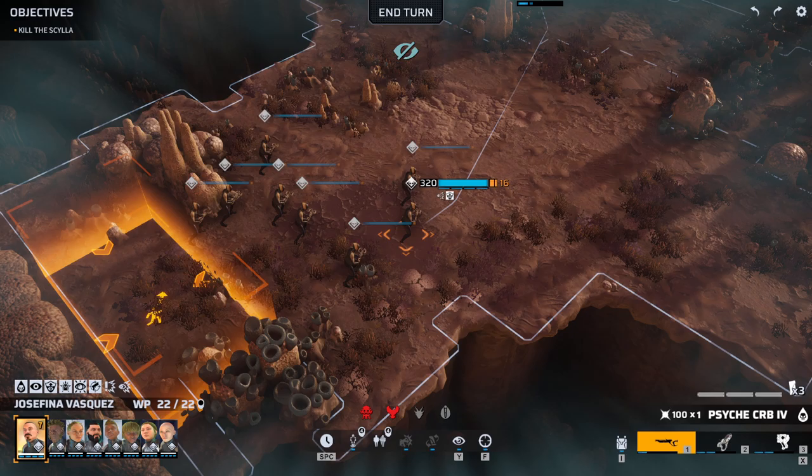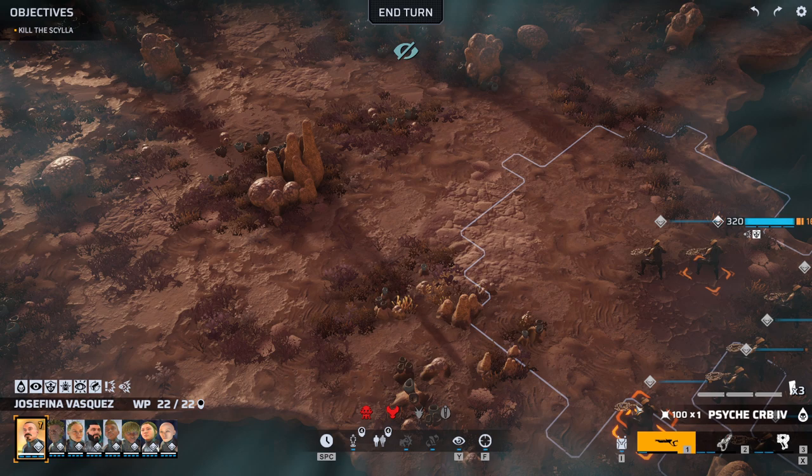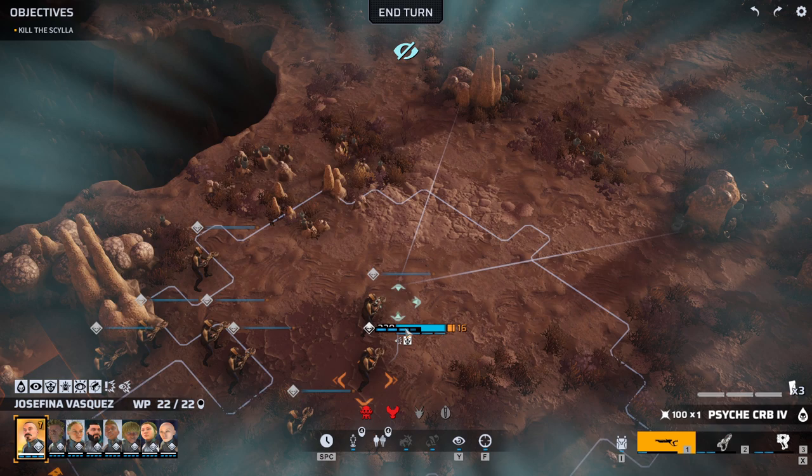As for the rules, we can only use weapons dedicated to or intended for that one class, and we can't multi-class. For the Infiltrators, that means we are stuck with crossbows, which have no penetrating power — which is kind of tricky in the late game when the Scylla is always heavily armored and more and more enemies end up armored — and the Spider Mind pistol. That's it. So I'm a little nervous about this one, I'll be honest.